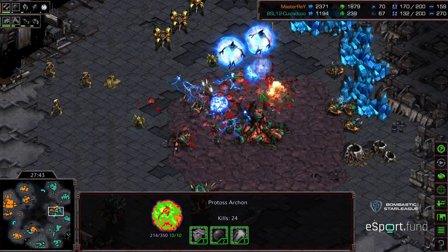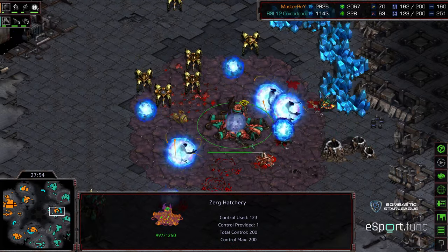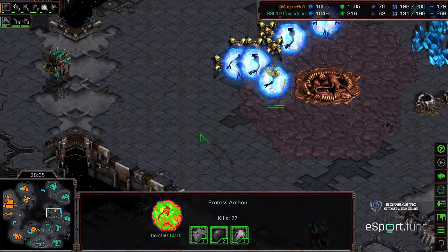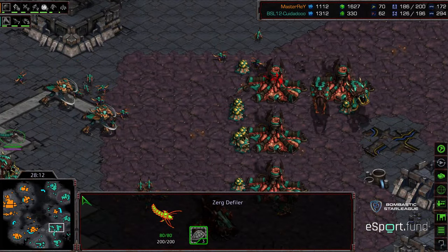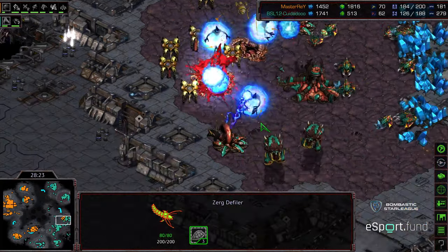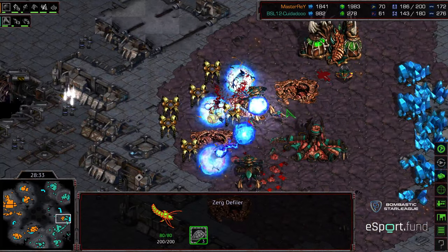Moving across that ramp against what looks like practically a full control group of ultralisks — keep in mind ultras are melee only. Zeddy regrouping, trying to get a good spread. The lurker is eating some psi storm from the back lines and the ultralisks are very quickly getting melted through between the archons and the zealots. Again, this is where plague or swarm would have been helpful, particularly with an upgrade disadvantage. Zerglings trying to flood and protect this base, but Master Ray is going to be out of this base before reinforcements make a difference. Look at that hatchery melt behind these four archons. Master Ray very rapidly re-maxing to 200 supply. Zeddy controlled large portions of this game but now in this late portion it's starting to fall apart.